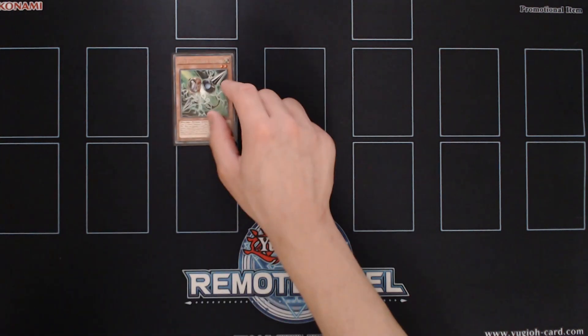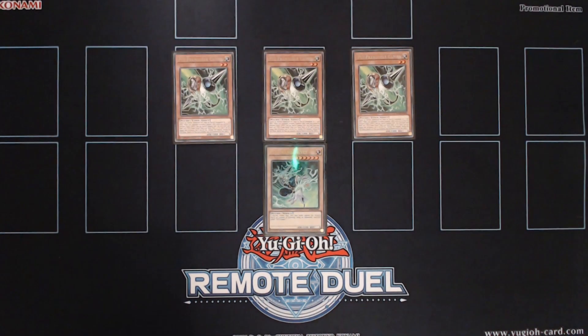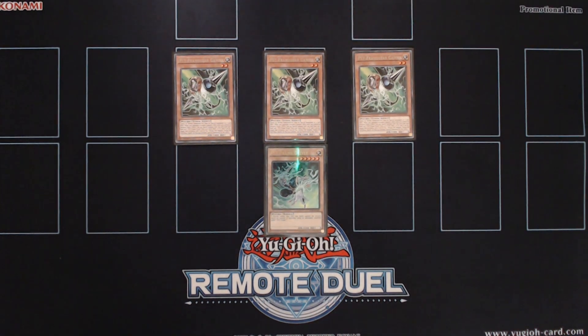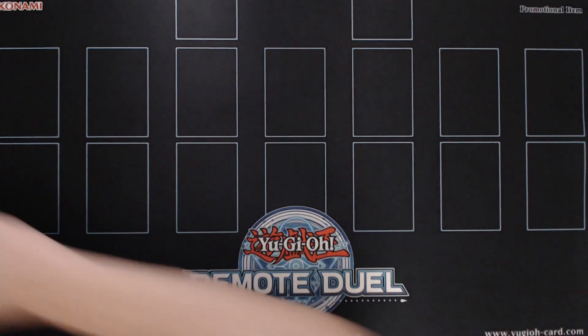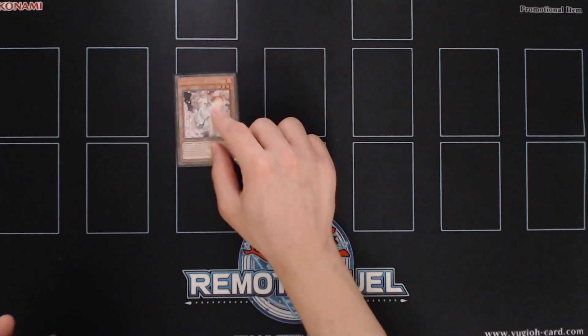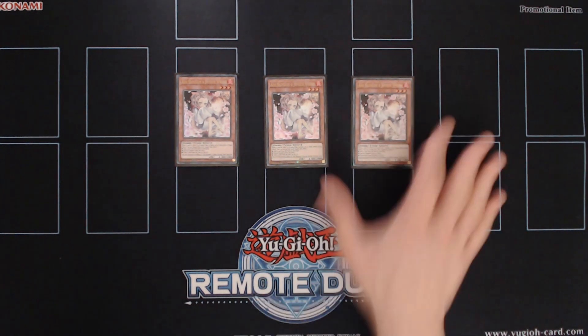Then let's go to the massive amount of hand traps that we play. We play triple copies of SciFrame Gear Gamma and one copy of SciFrame Driver. There are so many opportunities that you can activate Gamma on your own turn, and after that you can rip another hand trap from your opponent's hand. And of course we're playing triple copies of Ash Blossom and the Joyous Spring, a generically good hand trap against meta and rogue decks.